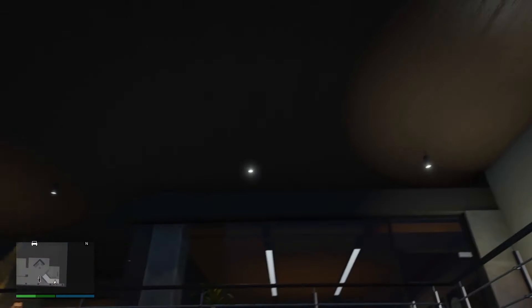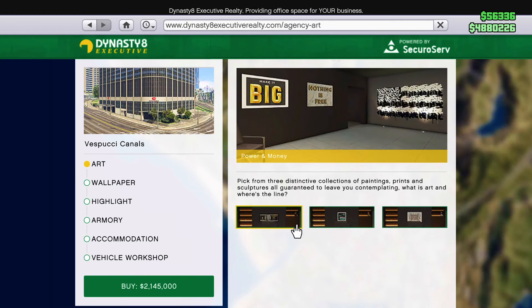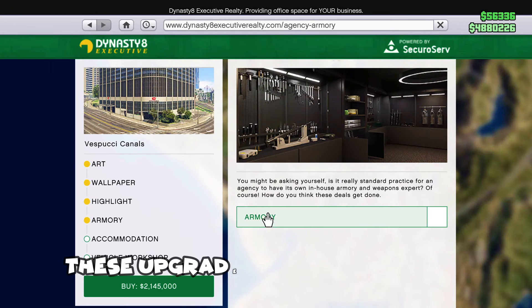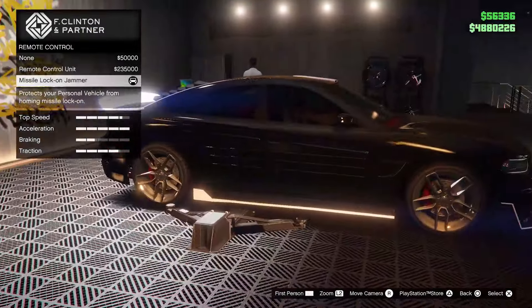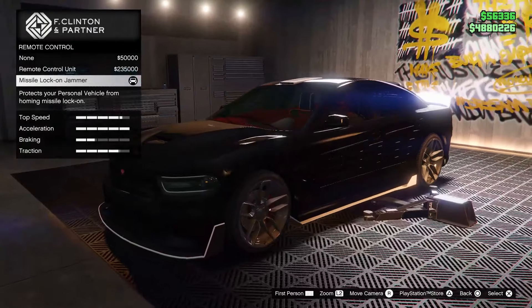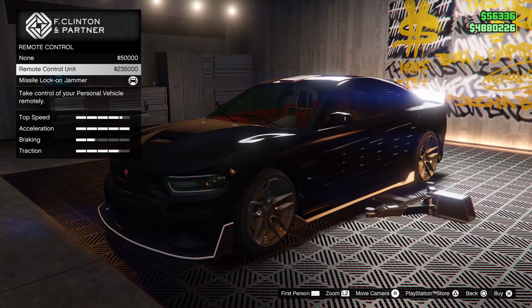For a quick 50,000, deliver this vehicle to an elimination for a quick and easy 50K. Coming in at number two, we got the agency — one of the best businesses in the game. To get started, you first need to obtain it from the Dynasty 8 Executive. The difference between this and the bunker is that the upgrades are really worth it in my opinion — they offer the best advantages for your buck. I like the armory, accommodation, and the vehicle workshop.